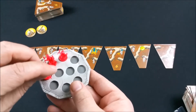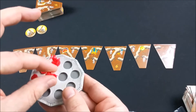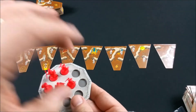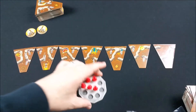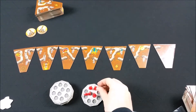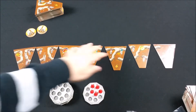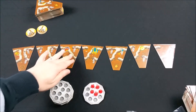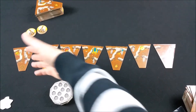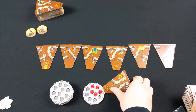On va désigner un premier joueur, qui va tout simplement prendre une tuile parmi les sept présentes dans la rivière. Il y a sept tuiles au début d'un tour. Je vais mettre ici ma tuile centrale pour ma fourmilière et je vais devoir choisir l'une des tuiles de gauche à droite. Si je prends cette tuile-là, elle est gratuite, donc je vais pouvoir la prendre et la placer dans ma fourmilière — ce sera ma première tuile.